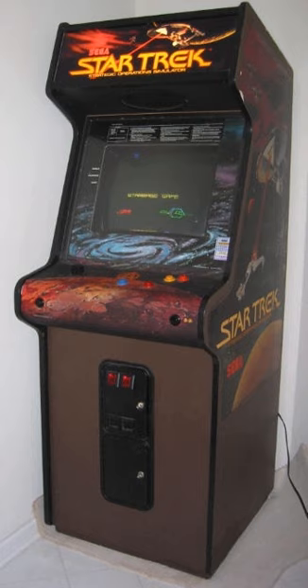It is a vector game, with both a two-dimensional display and a three-dimensional first-person perspective. The player controls the Starship Enterprise and must defend sectors from invading Klingon ships. The game was presented in two styles of cabinets: an upright stand-up, and a sit-down semi-enclosed deluxe cabinet with the player's chair modeled after the Star Trek motion pictures bridge chairs, with controls integrated into the chair's arms.